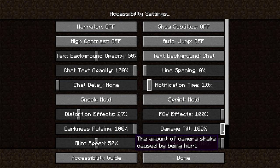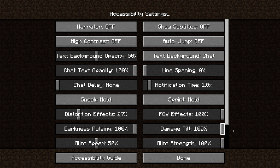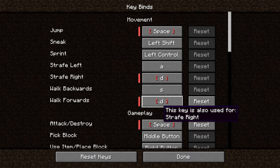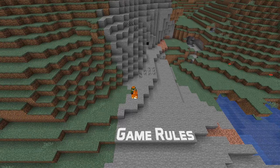There's also an accessibility option called damage tilt strength. The default is 100% and you can slide that down to reduce the strength of the tilt all the way to entirely off. The keybind screen now shows clearly which keys have conflicts and has a new tooltip for conflicting keybinds telling you which keys they are in conflict with. And the auto jump option is now off by default.